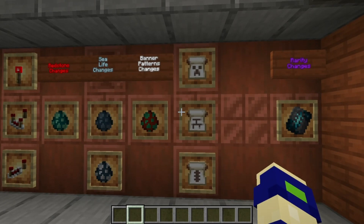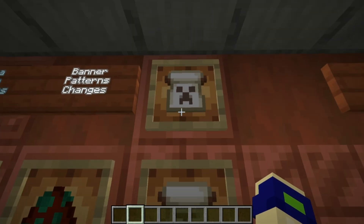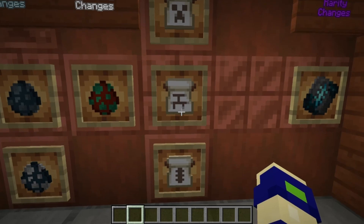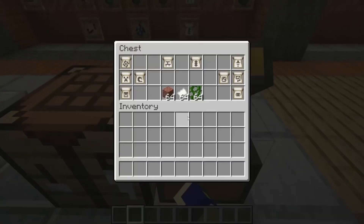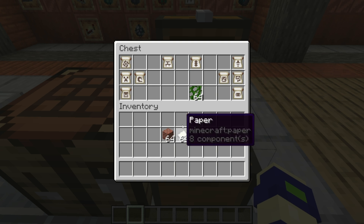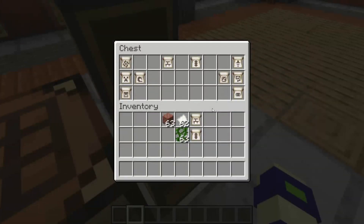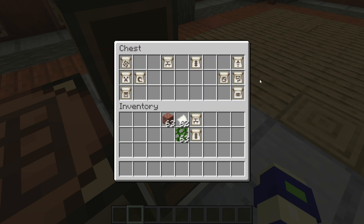Next are the banner pattern changes — the icons have all been changed and now show what banner pattern they represent specifically, making it a lot easier to tell which one you're looking at. There are also two new banner patterns for Java — they were on Bedrock as designs but now have their own patterns: 'border indented' and 'field mason.' The recipes are bricks and paper for border or field mason, and vines and paper for border indented. Here are some examples: flower, creeper, skull, globe, guster, flow, and snout.